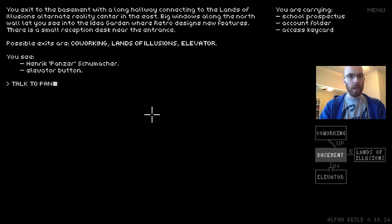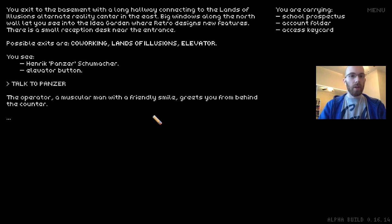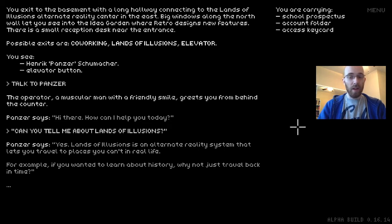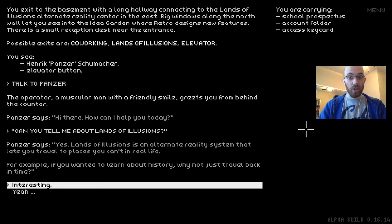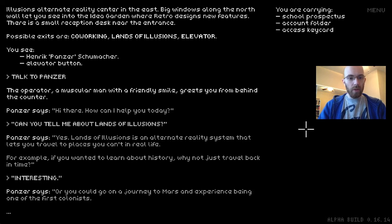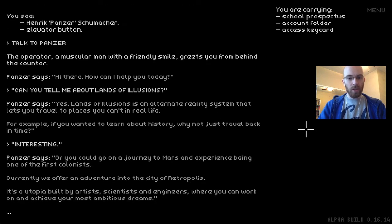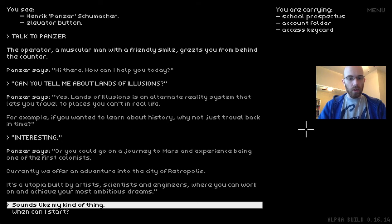There's Panzer, also known as Henrik Schumacher. 'A muscular man with a friendly smile greets you from behind the counter. Hi there, how can I help you today?' We can ask him about Lands of Illusions. 'Lands of Illusions is an alternate reality system that lets you travel to places you can't in real life. For example, if you wanted to learn about history, why not just travel back in time? Or go on a journey to Mars and experience being one of the first colonists. Currently we offer an adventure into the city of Retropolis — a utopia built by artists, scientists and engineers.' So we figure out Retropolis was just a simulator we'd been dreaming about.